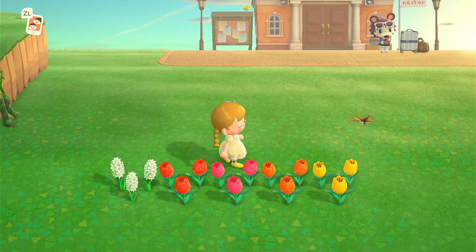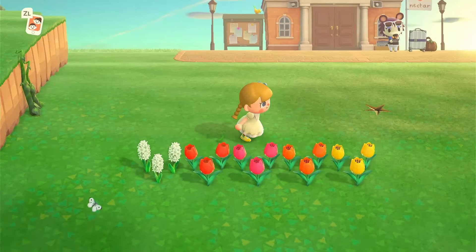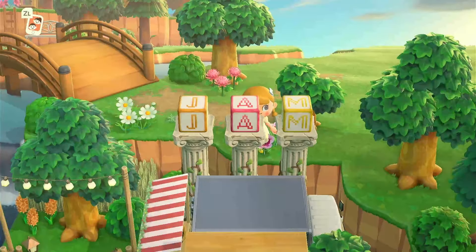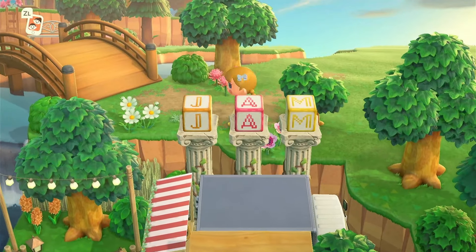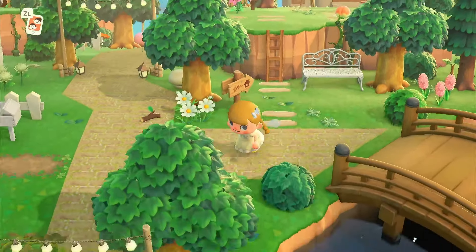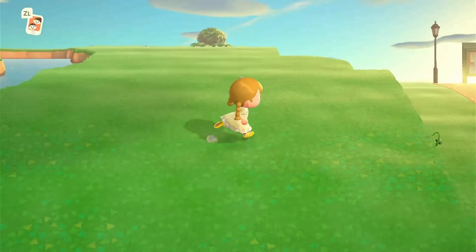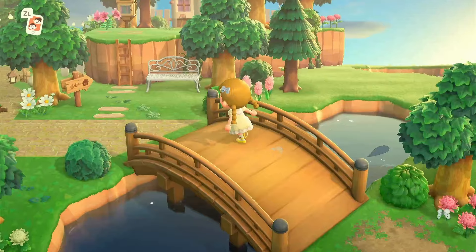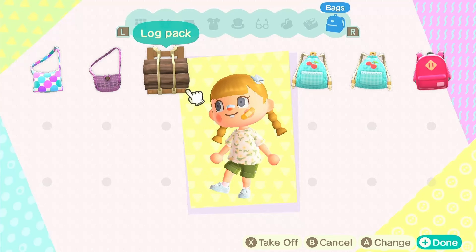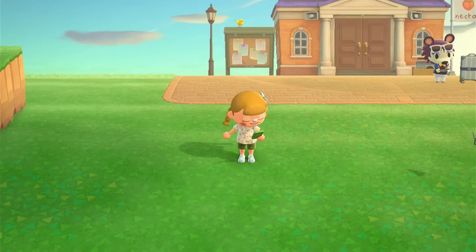First, I want to let you know that I've once again changed the flowers on this island — I think that's going to happen a few more times. I've gone with red, pink, orange, and yellow tulips and white hyacinths. It's a really pretty combination and my main focus was that they match the orange, pink, and yellow of my jam design — those are the colors I want for this island. Before I change into something more appropriate, I chose this really cute t-shirt and shorts combination that looks really summery and I love the flower pattern.